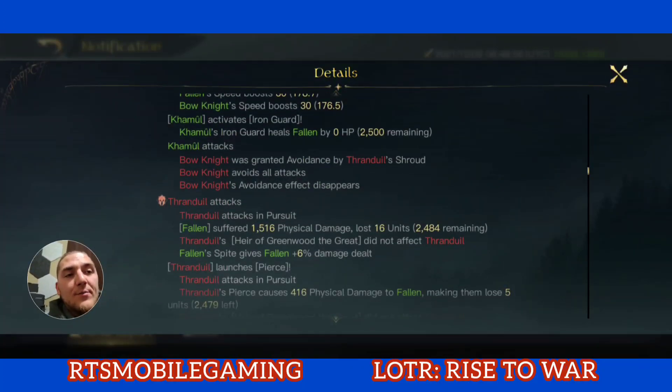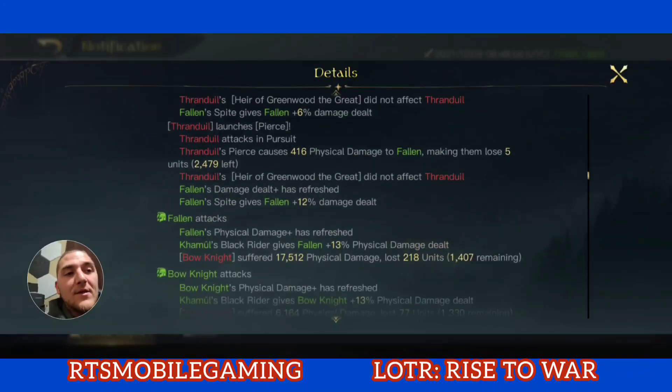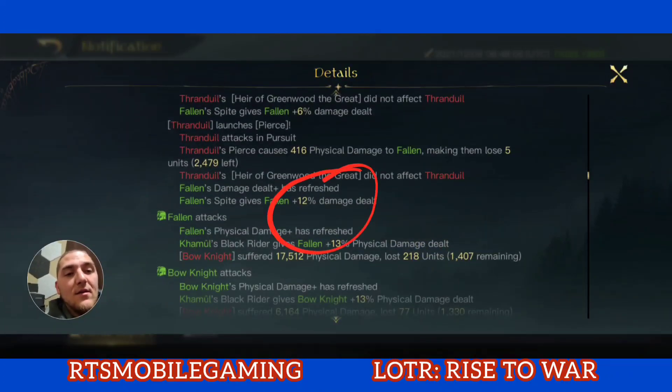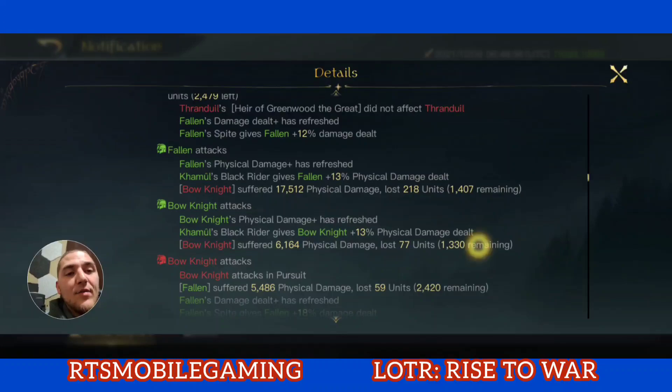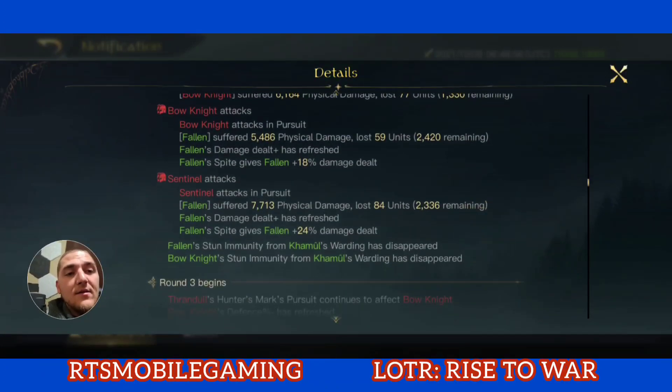The Fallen just picked up their first stack of Spite here in round two from Threnduil. They picked up a second stack of Spite, then a third stack, then a fourth stack. So the Fallen now have four out of their ten stacks of Spite going into round three.